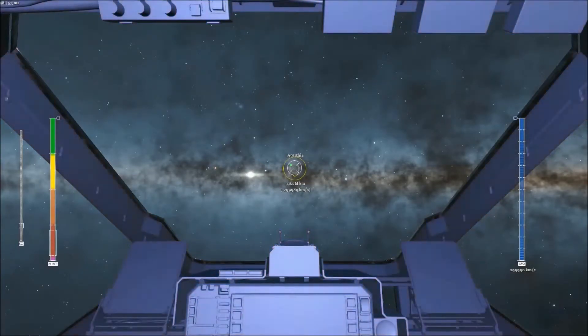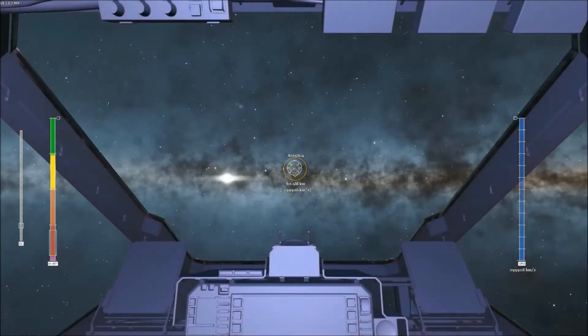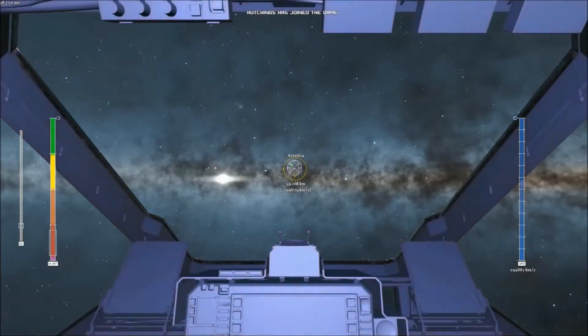Let's first take a look at speed. Currently in the dev access, the max speed you can go at warp in a straight line is 299,999 km per second. During a turn, that speed is possible to exceed 300,000 km per second. Now in order to reach that speed, you must be a long ways away from the planet in the system.